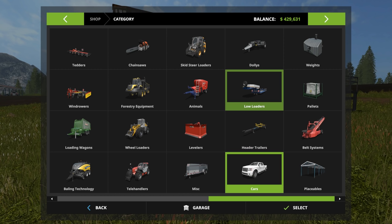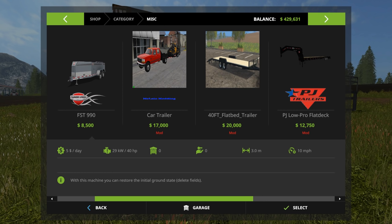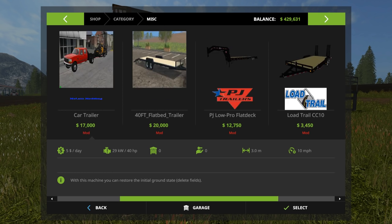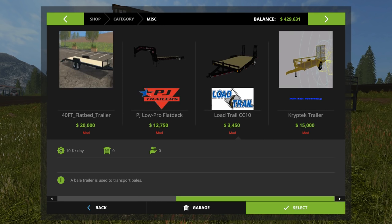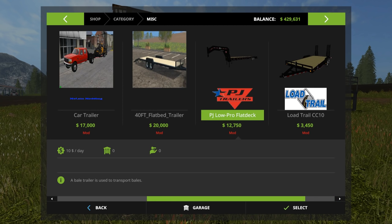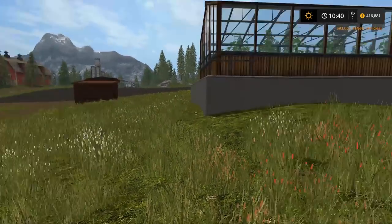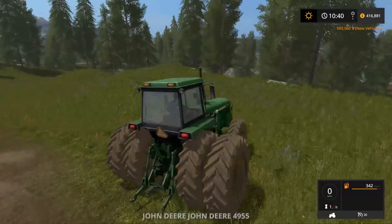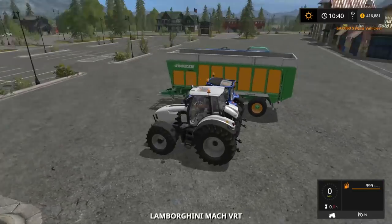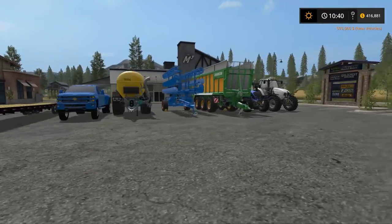Let's see which trailer we want — should we try the PJ? I don't remember if the PJ worked or not. All right, we're gonna try the PJ — hopefully this will work because we're gonna have to haul a bunch of stuff back. There we go, everything's looking nice and empty now. Four hundred thousand dollars left — oh good. And look at all of this equipment — oh man, that's a lot of stuff.